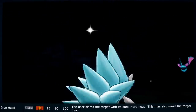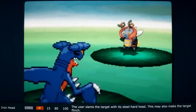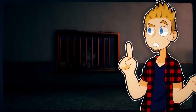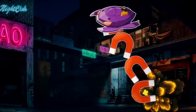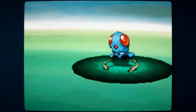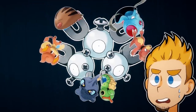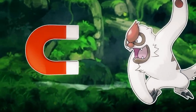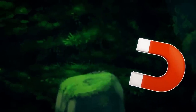Iron Head, as the name suggests, is when the user slams its opponent with their iron head — though it's not always actually made of iron; it could be steel or just a really, really hard head. Magnet Bomb is pretty interesting in terms of Pokemon's anti-weapon theme: the Pokemon is launching bombs made out of steel. On the plus side, this attack never misses because they are also magnets. Considering that all Pokemon that learn this move have powers over magnetism, the metal bomb never misses because the launcher can control it after firing with their magnet powers.